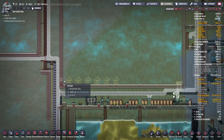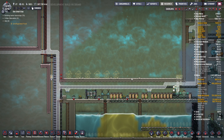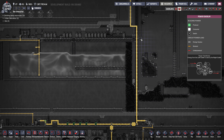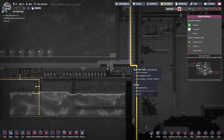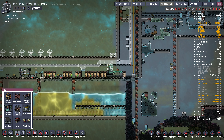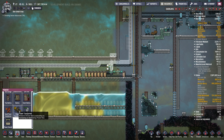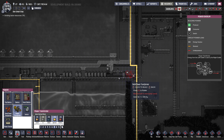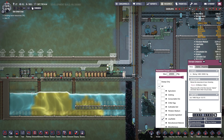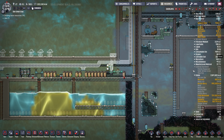I've got to cut this open so they can actually get in there. I'll put a regular airlock — it doesn't need to be anything fancy. We're going to need power, so let me find my power circuit. I've got my main line here so I can just branch off that with a power transformer.